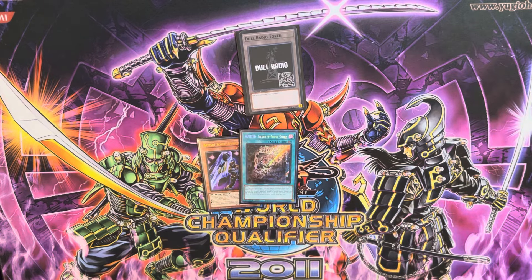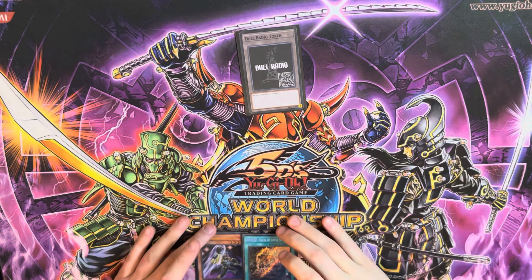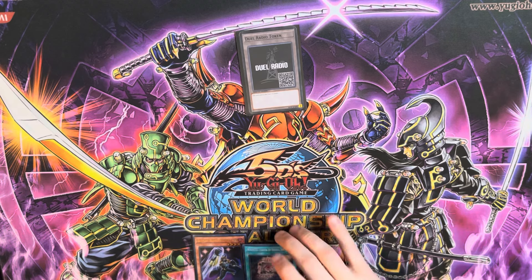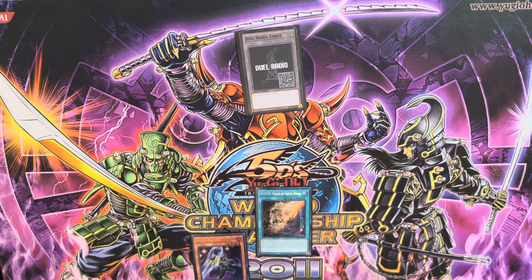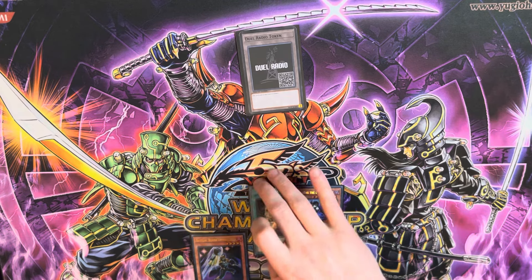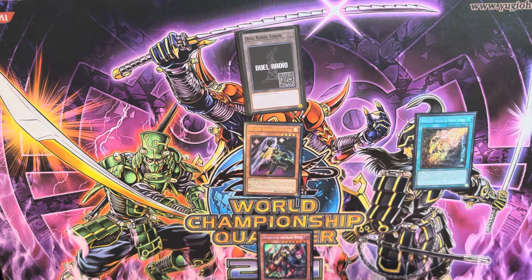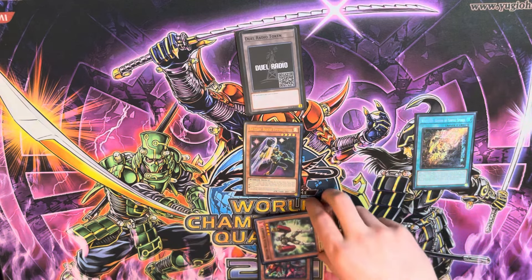Now let me teach you how to utilize the Sinful Spoils package. This will be your hand down here. We're going to start going first in the Draw Phase and activate Wanted Seeker of Sinful Spoils. We want to do this in the Draw Phase so we cannot get hit with Drill and Lockbird, because Drill and Lockbird cannot be activated during the Draw Phase. So we're going to add Diabelstar of the Black Witch. Then it's your regular Uppercutter lines — use its effect to add Sparrer.